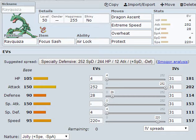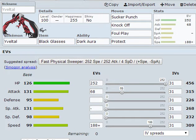Coming in at number four we have Yveltal. This is a specific Yveltal set that I use and I really like it. It's holding Black Glasses with Dark Aura, so all the boosts for Sucker Punch, Knock Off, and Foul Play are going to be really, really great.